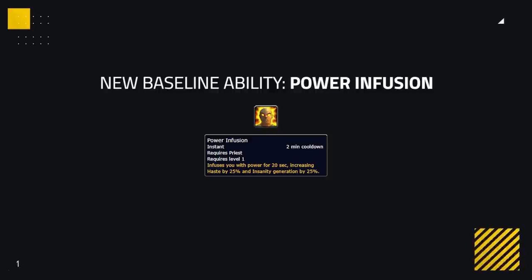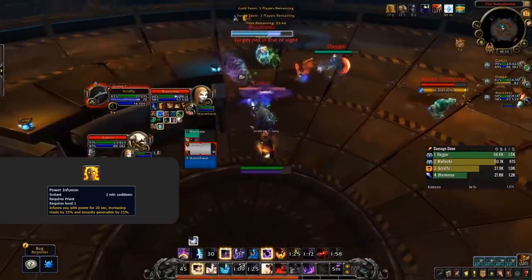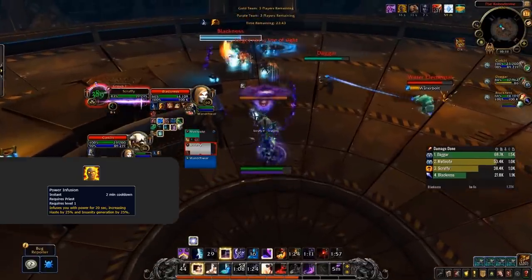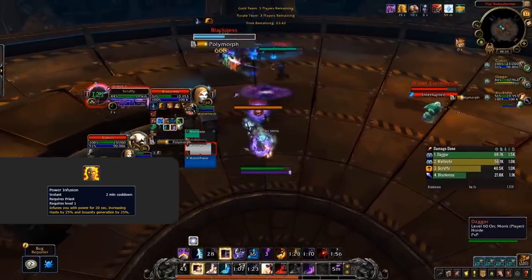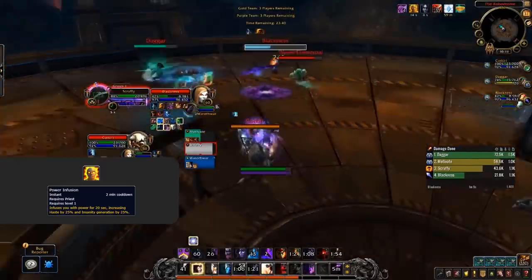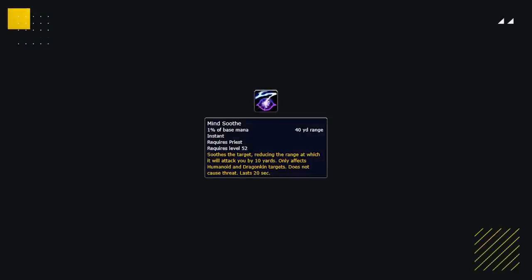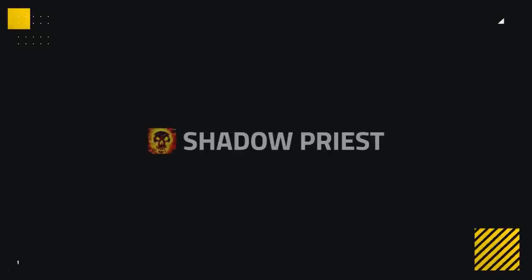The addition I'm personally most excited for as a Priest player is the return of Power Infusion. Power Infusion is just such a nice ability to have, giving Holy and Disc a way to buff their own or their teammates' damage, and Shadow a way to deal some added burst — something they truly lack in their current format. Mind Soothe is also returning, which will give Priests some extra utility inside of dungeons.